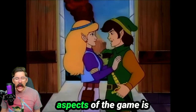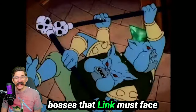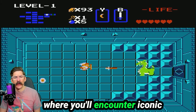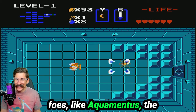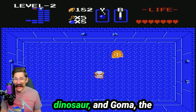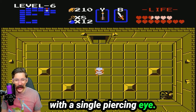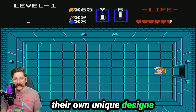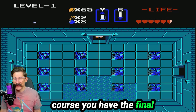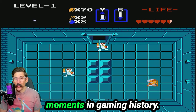One of the most exciting aspects of the game is the array of cool enemy bosses that Link must face throughout his adventure. Each dungeon culminates in a thrilling boss battle where you'll encounter iconic foes like Aquamentis, the dragon-like creature that guards the first dungeon, Dodongo, the bomb-eating dinosaur, and Goma, the fearsome giant spider with a single piercing eye. These bosses each have their own unique designs and attack patterns, and of course you have the final showdown with Ganon — a legendary battle that has become one of the most memorable moments in gaming history.